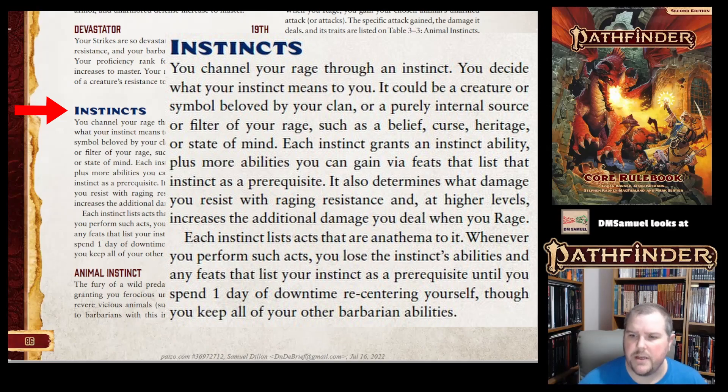Your instinct also gives you a list of activities that are anathema to you — things you cannot do. If you perform an anathema activity, you lose your ability to rage and lose your instinct until you spend a day of downtime re-centering yourself. Lots of classes have anathemas, and this is similar to all of them — if they do something that goes against their instincts, training, or inherent personality, they lose access to their abilities until they atone.